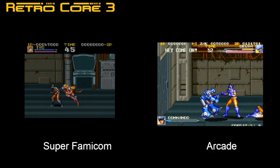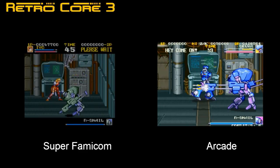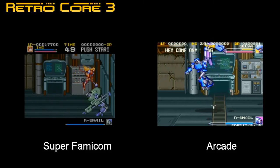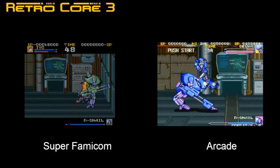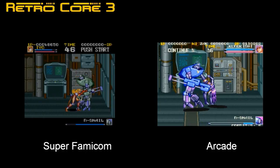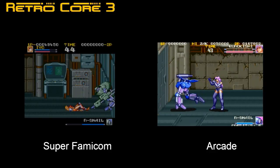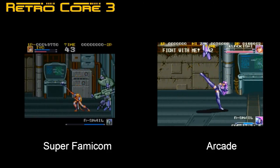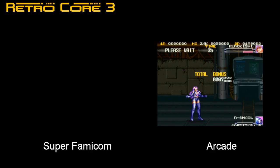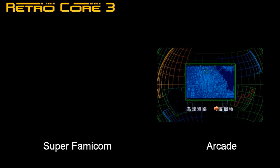On the character selection screen, the arcade version has six characters but the Super Famicom version has only three. Unfortunately, one of my favourite characters — the purple-haired woman — is missing from the Super Famicom game. Major bummer. The level boss seems to be pretty much the same, though a bit smaller on the Super Famicom. Strange thing is that when you kill the arcade version of the boss, he transforms into a mini robot, which he doesn't do on the Super Famicom version. Another interesting thing missing from the Super Famicom version is the ability to choose your next stage.